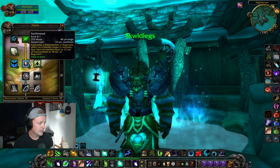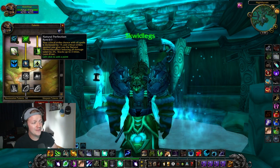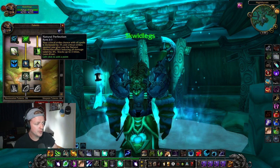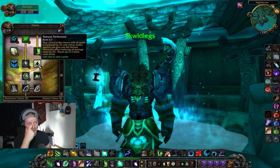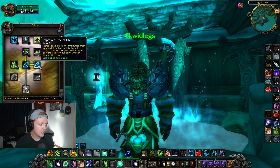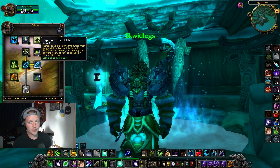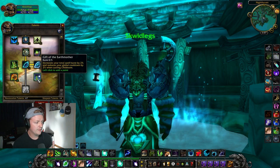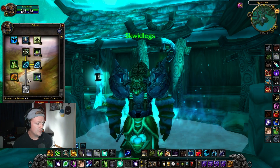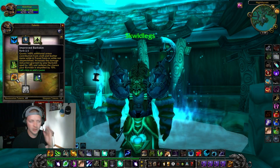I'm grabbing 5 in Gift of Nature to open up Swiftmend and for a flat healing increase — wonderful. 5 in Nature's Bounty, then into Swiftmend. Once people see you're a healer they're going to come after you, so I'm grabbing Nature's Perfection — reduces all damage taken by 4%, stacking 3 times. Living Seed is a must, and Empowered Rejuvenation opens Tree of Life, which opens Improved Tree of Life — all very necessary. The armor contribution from Improved Tree of Life can really help when you get focused. And Improved Barkskin is necessary because you need to live.